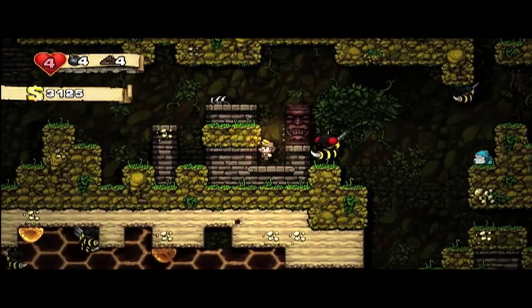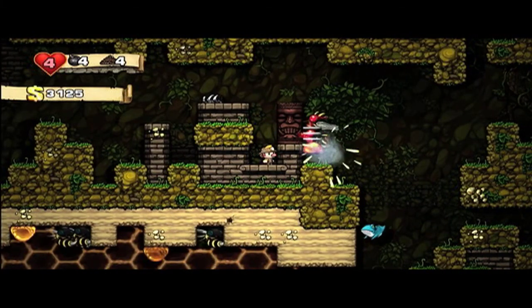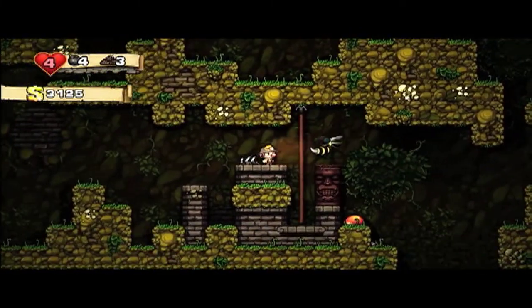If you can get her to run into one of these spike traps, just stand next to it. She won't go around it because she always just tries to run to you, and if you're on the other side of the wall she'll run straight into it.